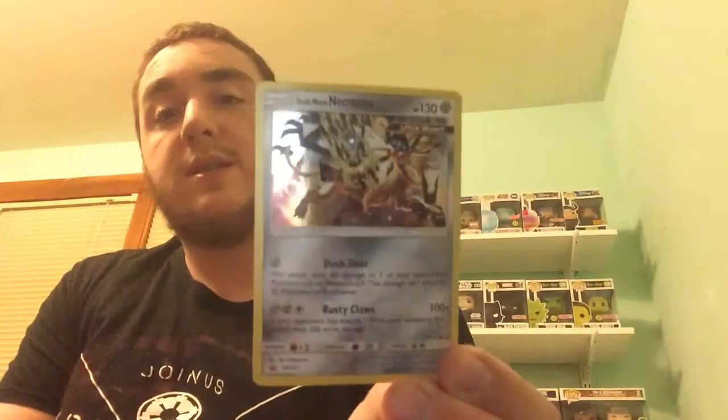The next promotional card that we get is another Dusk Mane Necrozma. The difference is this one is not GX, and I believe the powers on them differ. But that is cool.